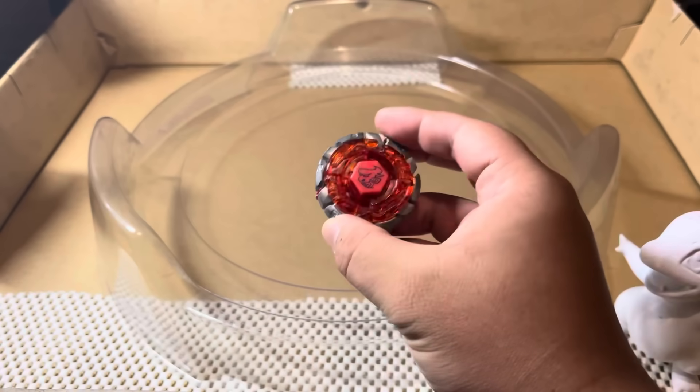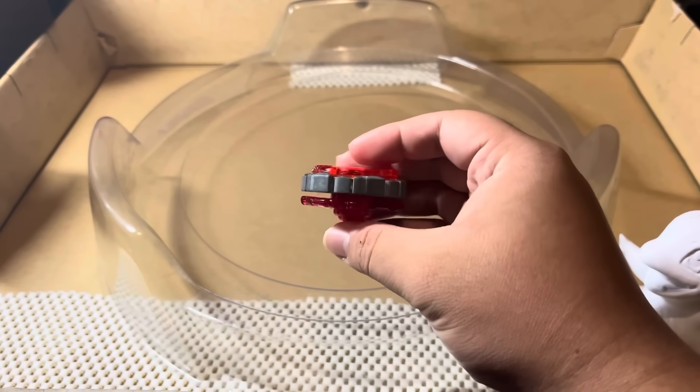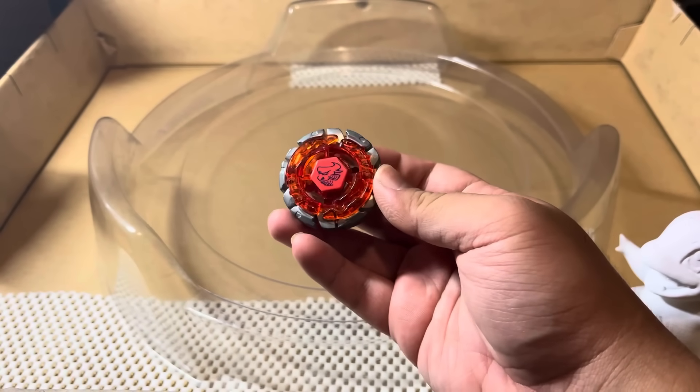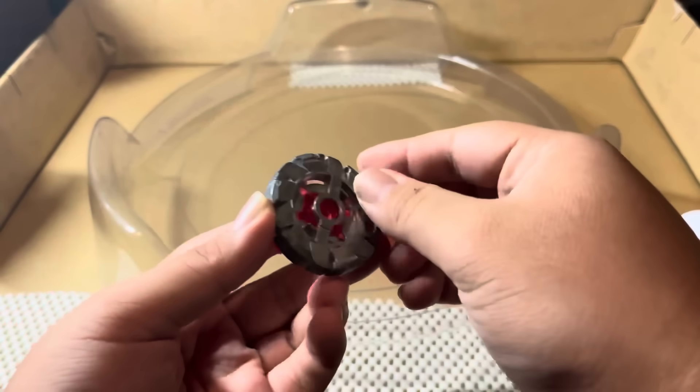Unfortunately, the semi-defense tip nullifies the attack power on this Beyblade, as when you launch it, it's pretty much stationary throughout the battle. So what if Dark Bull had an evolution? Well, let's start by changing the Fusion Wheel.